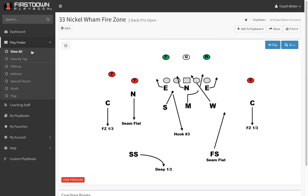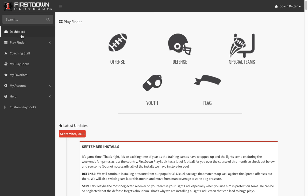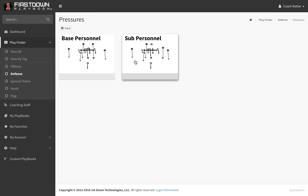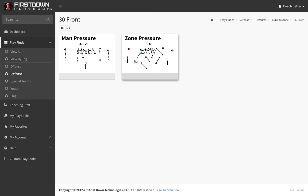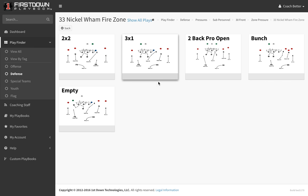So how are you going to find it? The best way would be to go to the dashboard and go to defense. Once you get inside the defensive package, you'll go to pressures, then sub-personnel, 30 front, and then zone pressures. And you can see we've got two now — 33 nickel, Wham, fire zone.